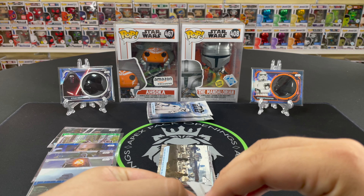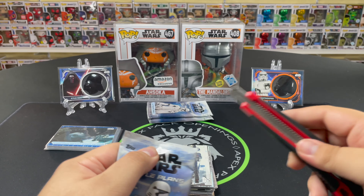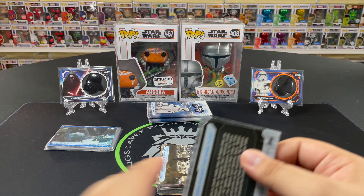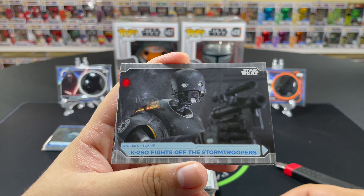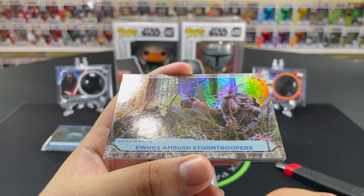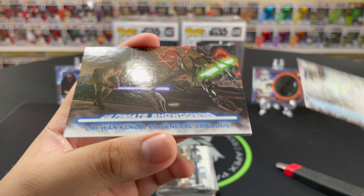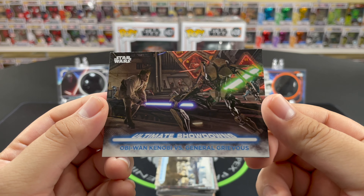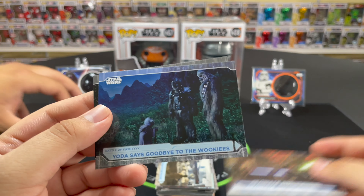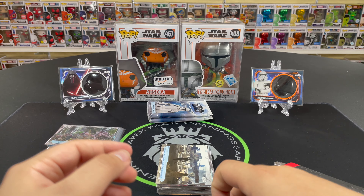Two packs to go after this one. So far so good — we got a numbered card, which is great, because last time we only got one numbered card total. K-2SO, and an Ewok steals the speeder. Oh, nice refractor — Ewoks ambush Stormtroopers. We did get this one earlier but this time it's a refractor. And I think this is the first Ultimate Showdowns we've seen today: Obi-Wan versus General Grievous — one of my favorite battles from the prequel trilogy. Yoda says goodbye to the Wookies, and TIE fighters engage the Rebel fleet to finish it off.